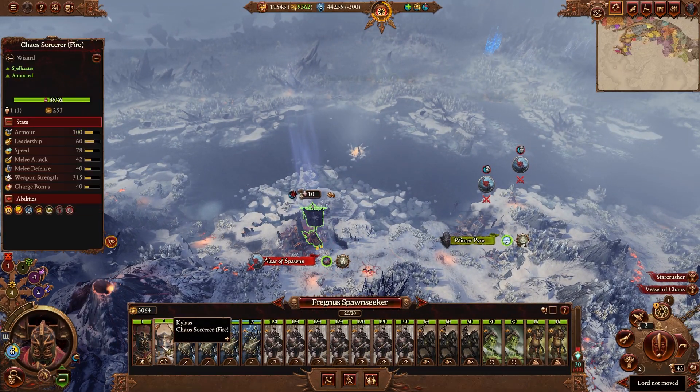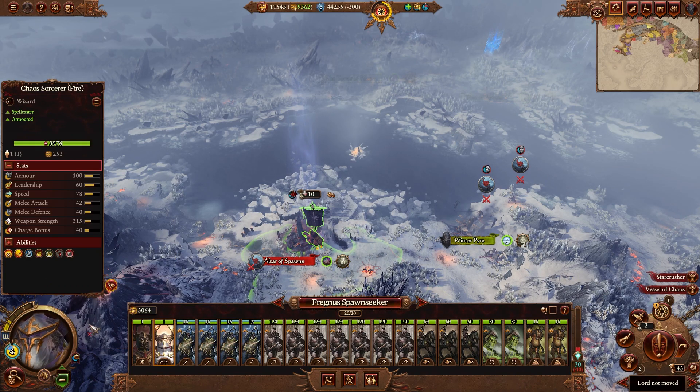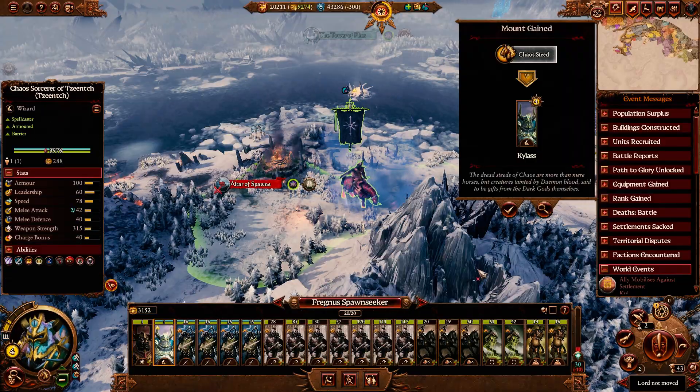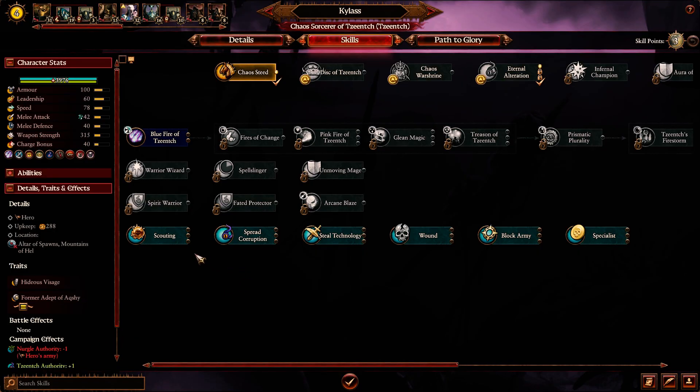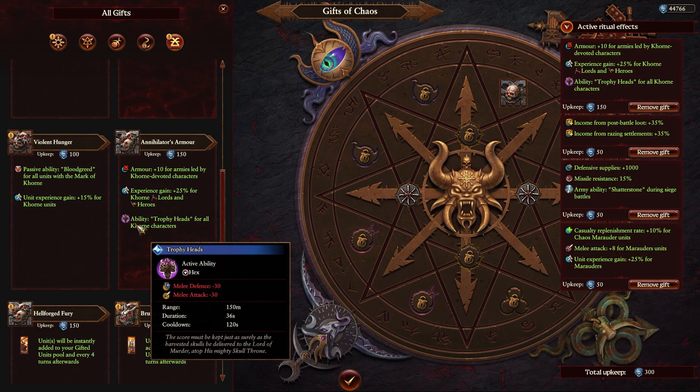This guy is a dedicated Lord of Khorne. This one is going to become probably a Lord of Slaanesh after I get to the next level. Right now he doesn't have any spells online; we're just trying to push to Slaanesh because I feel like there's a lot of utility in the Slaanesh lore over the lore of fire, being that almost all of your units as Warriors of Chaos are melee units.